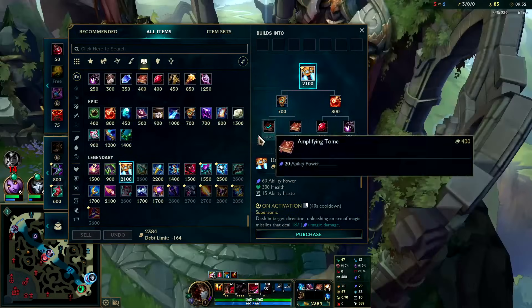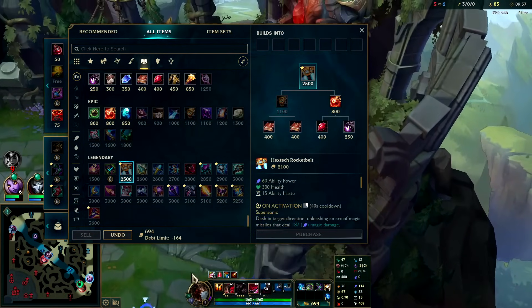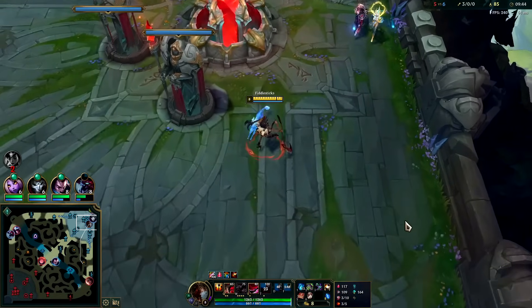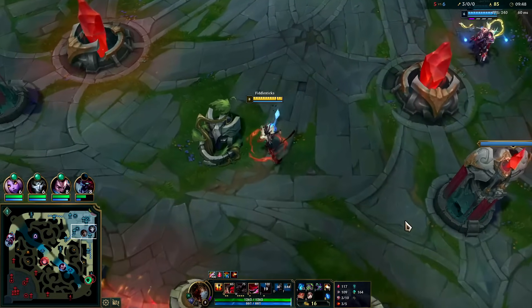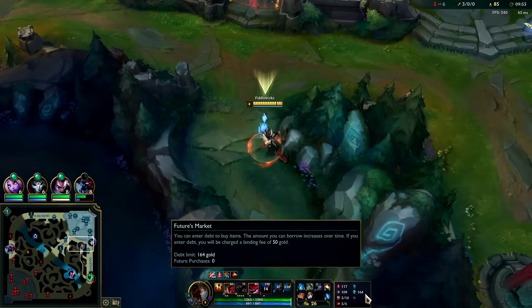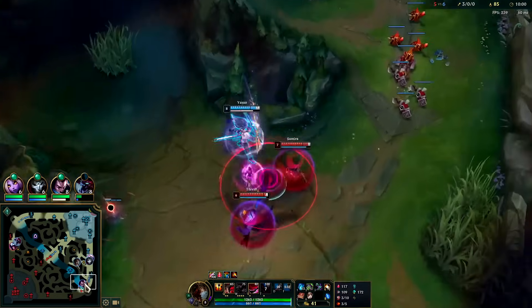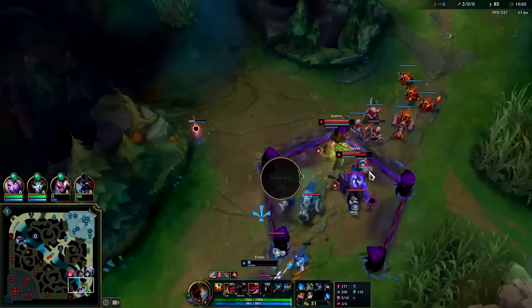We'll max Q first, pick up our Morello, pick up Sorcerer's Shoes, and now I think we go straight for Zhonya's. Haven't needed Futures Market — it's more like an insurance policy if you're behind and missing 150 gold. We haven't had that situation since we've been getting lots of kills this game. Doesn't mean it's a bad rune — it just means you may not need it every game. It's nice to have though.